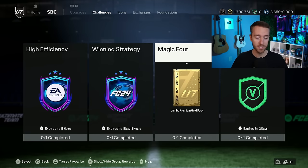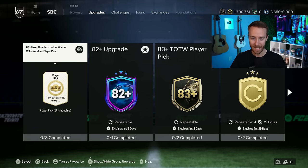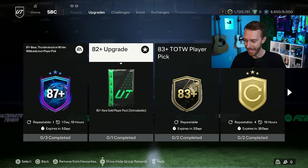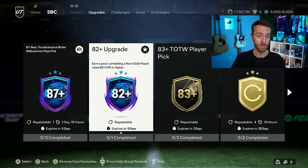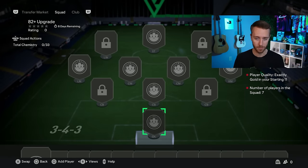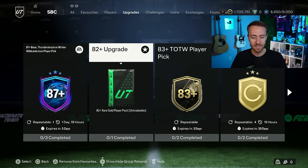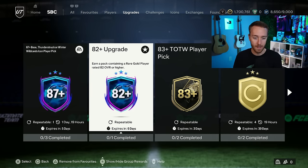Daily Challenge SBC yesterday was the Magic 4. If you're doing the completionist objective, that was out for you — pretty easy to complete, it's like 3,000 coins. Moving on to the upgrades, we had a couple different SBCs. First of all, we had the 82-plus upgrade. I think a lot of us were hoping for an 80-plus player pick, but unfortunately we're left with an 82-plus upgrade, which is a higher rating guarantee than usual for an unlimited upgrade SBC pack, and it's not bad value per se.